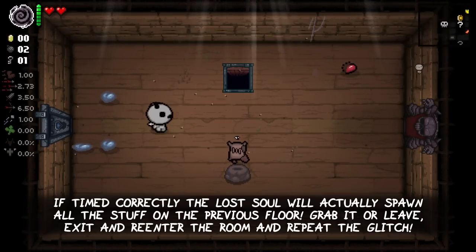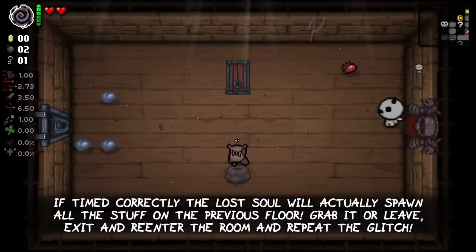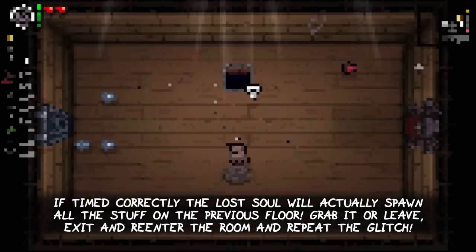If timed correctly, the Lost Soul will actually spawn all the stuff on the previous floor. You can grab it or leave it, but then exit and re-enter the room and repeat the glitch.